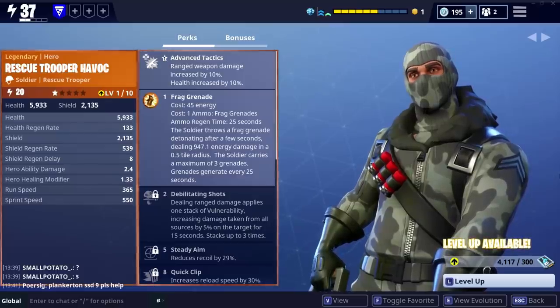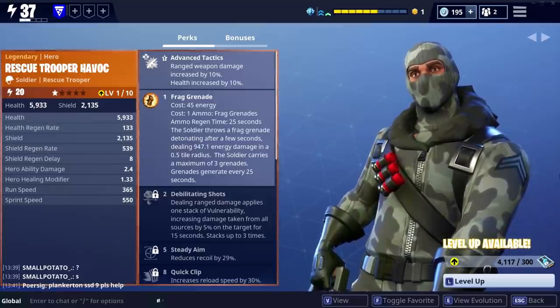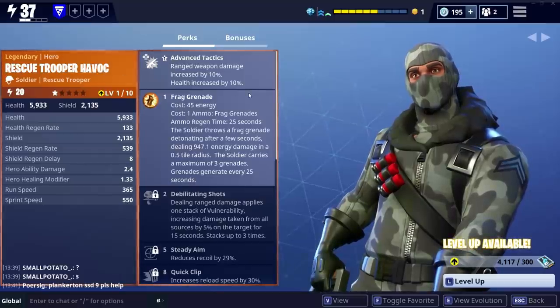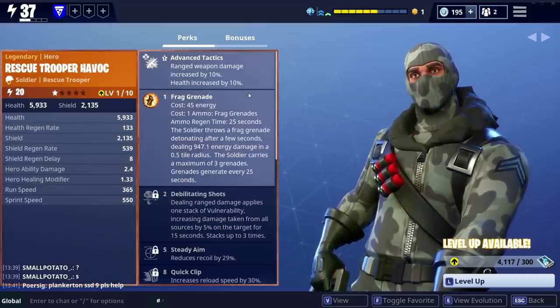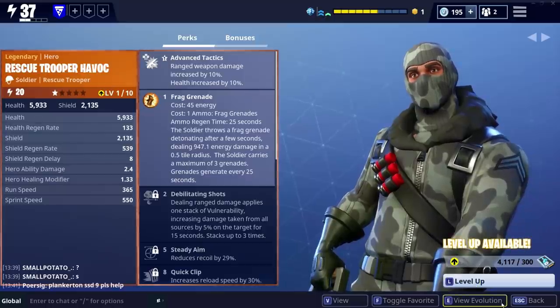The first way to get your hands on the good stuff is to be a part of Twitch Prime or Amazon Prime. A1 Get This Money has done a video on how to actually link your account, so I'll put a link to that in the description. You get Rescue Trooper Havoc, and you also get Battle Royale rewards with that as well. It's an easy way to get some legendaries — you don't have to do anything, just be a member, link your accounts, and you'll get them put into your inventory.